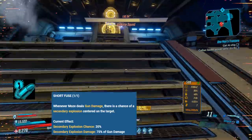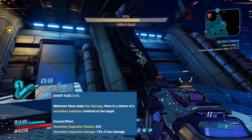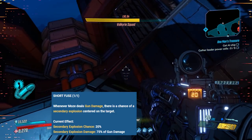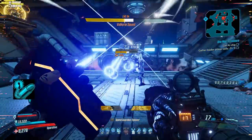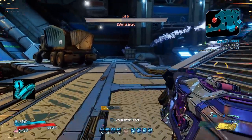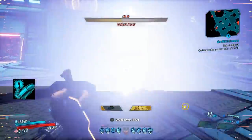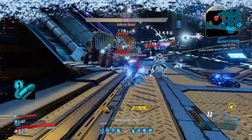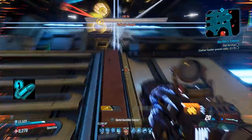Coming in at number 3 is Short Fuse for Moze. I was debating between Short Fuse, Some for the Road, and Forceful Expression, but I had to go with Short Fuse. This capstone from Moze's Demolition Woman tree can add decent chunks of damage all on its own. It gets damage bonuses from Stainless Steel Bear and Scorching RPMs, and it can actually double dip Splash Bonuses in both V1 and V2. The reason I chose Short Fuse is really because of what it does for Moze once everything is put together — once you add her other skills like MOD, it feeds perfectly into the entire Demolition Woman strategy. The potential this skill has puts it perfectly in the number 3 slot.